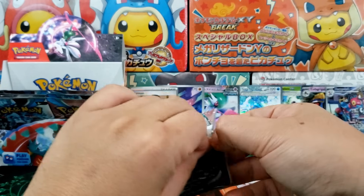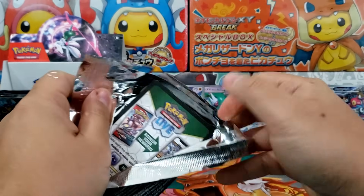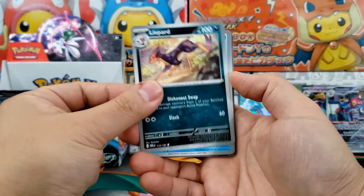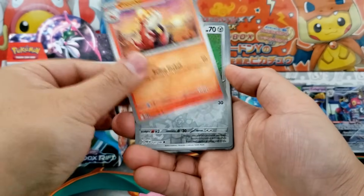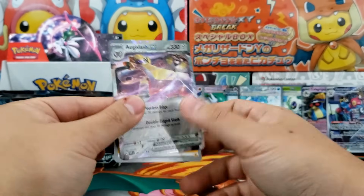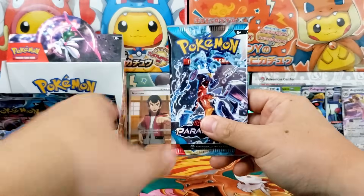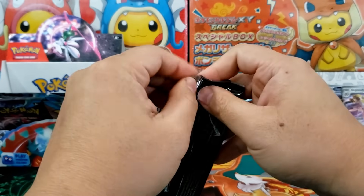I think something's got to come up. Can we open up a whole entire booster box of Paradox Rift without getting a Special Illustration Rare? Yes, it can happen — there is no guarantee inside of one of these booster boxes. But that's pretty rare. In general, when you open up a booster box, you are most likely going to get maybe one Special Illustration Rare. But it's never a guarantee — same with something like Evolving Skies or any of those older sets. You did not get a guaranteed alt art card. And that's when it gets really rough.